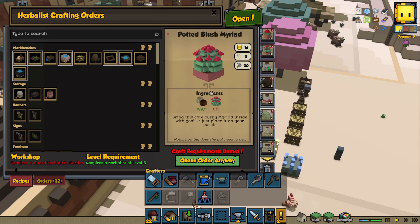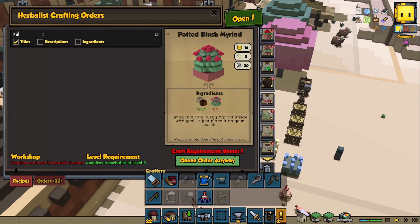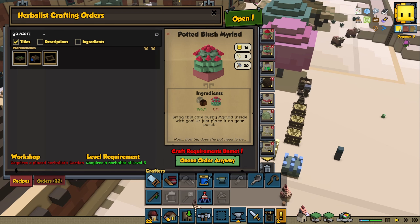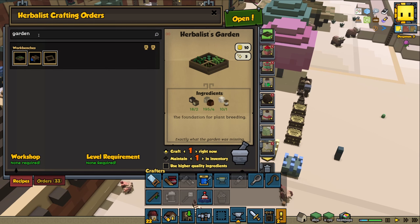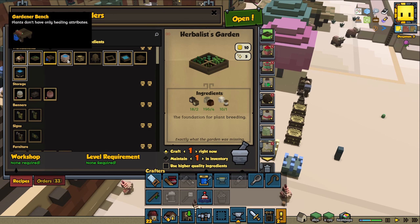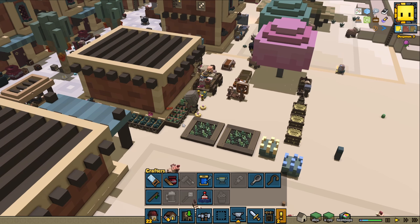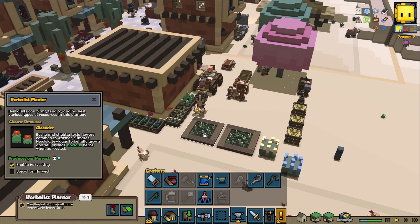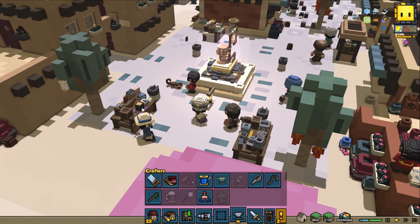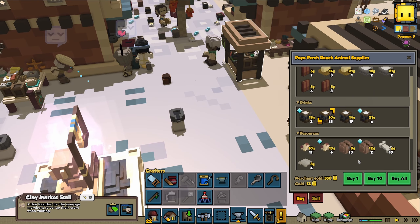These might take a while. We also do need to have the herbalist garden to even be able to make them. Let's make that, and then look for those bandages. We need robust herbs and I don't think we were able to grow any like that — we will have to wait or buy it. So let's pay another visit to the merchants. Okay, none of them had that.